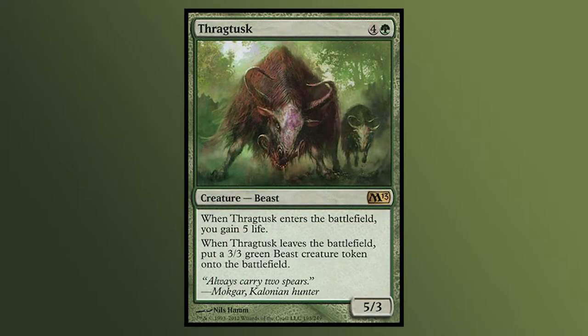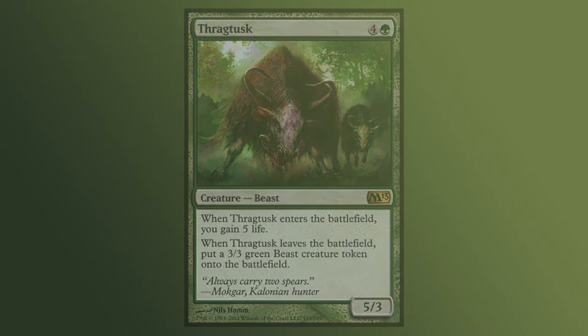Thragtusk. A powerful rare that is hard to overstate. When it enters the battlefield, you gain 5 life, which can stabilize you against aggressive decks. And when it leaves the battlefield, you put a 3/3 green beast token onto the battlefield. This card is amazing! I encourage you to check out the video by the Magic Man Sam through the link in the description — he inspired me to make these videos and has a wonderful video explaining the power of Thragtusk.